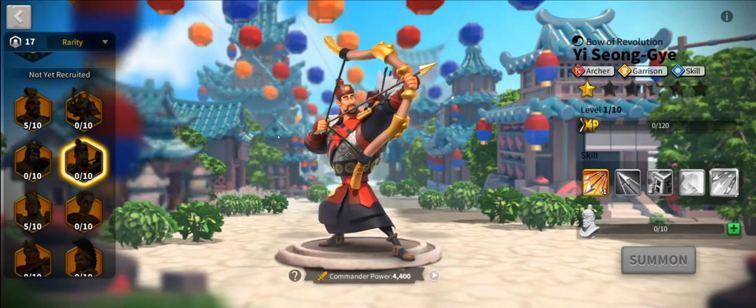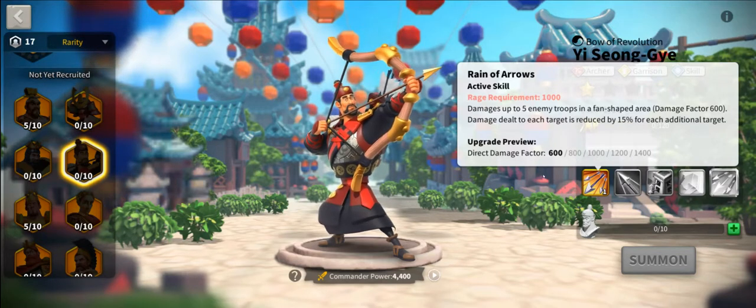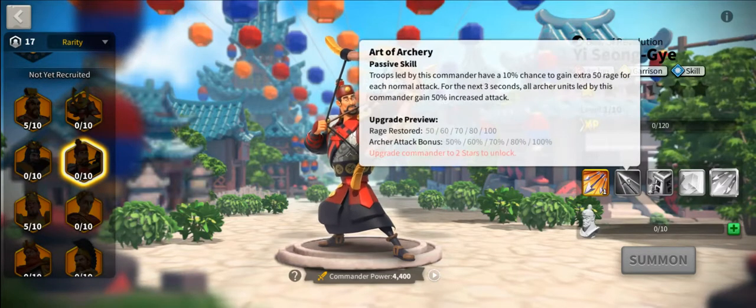The second commander is YSG. YSG is all around just a phenomenal champion in the game, regardless of what troop type you have, but specifically if you're an archer troop type. His first ability is a big AoE that does big damage. His second ability is an RNG type that increases rage and gives you increased archer attack bonus for three seconds. When you increase your rage — say you're at 800 and it increases by 900 — the next turn you'll hit 1,000, so there's a better chance you'll proc your active skill within the timeframe of that 100% increased archer attack. That synergizes better than what you might first see.